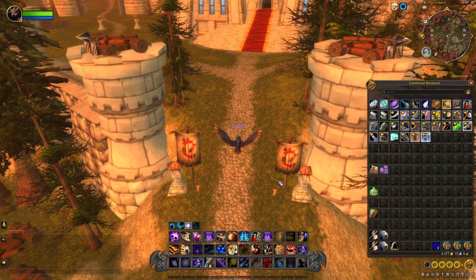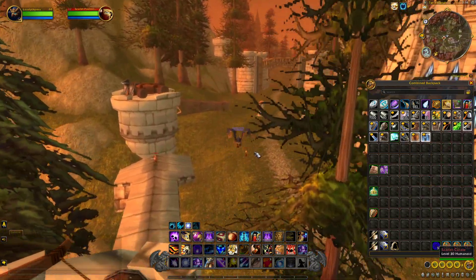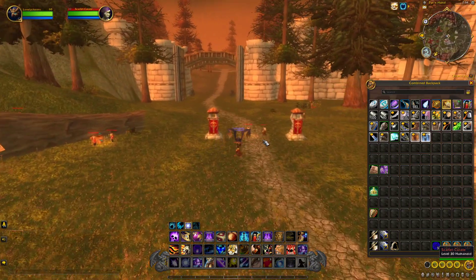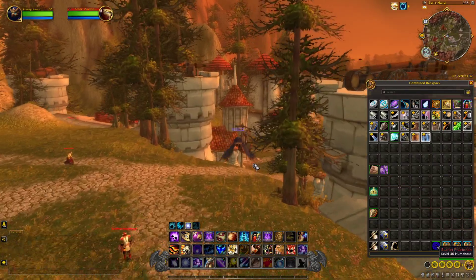We want to be killing two mobs over here. The first one is the Scarlet Penitent, which is the first mob that drops the enchant. The second mob that drops the enchant is the Scarlet Archmage. So these are the two mobs you need to target.